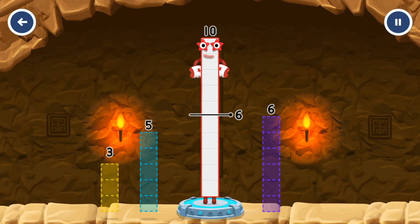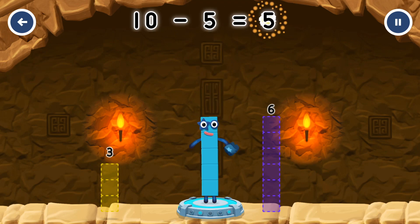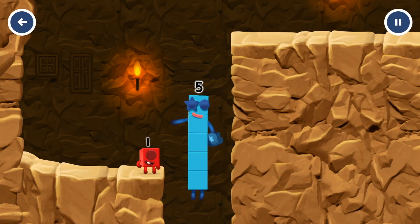Take number blocks away from 10 to leave 5. Drag an outline onto the middle to take number blocks away until you have just the right number left. 5 — you solved it! Minus 5 equals 5. High five! Yes! You got it!